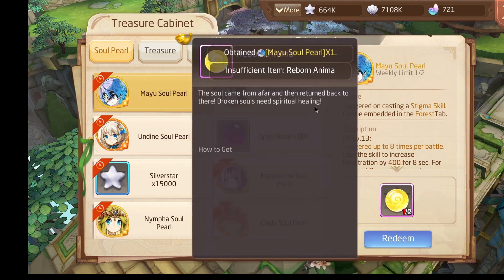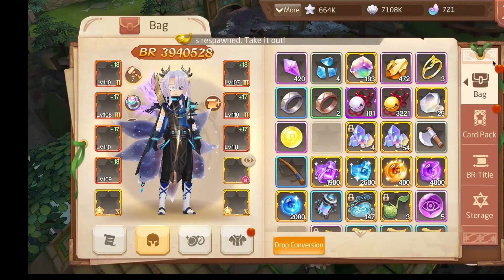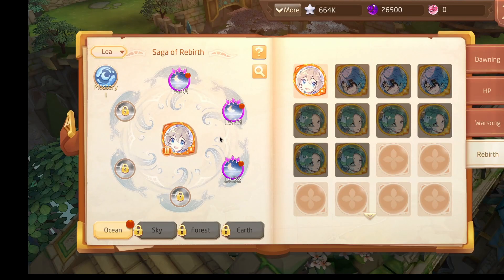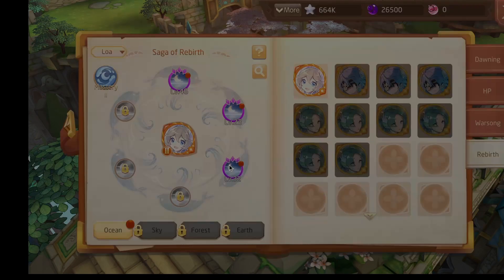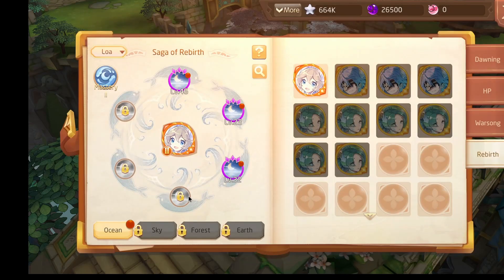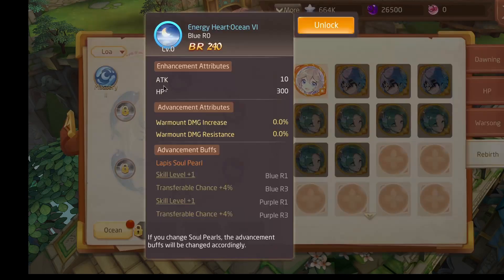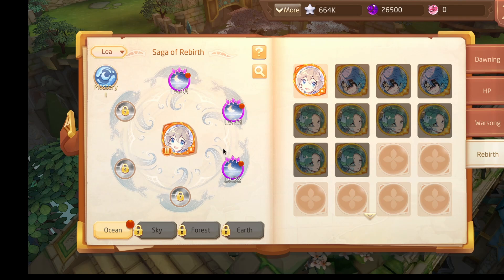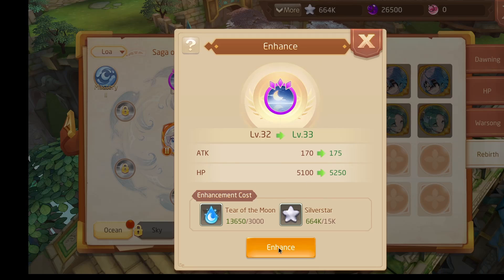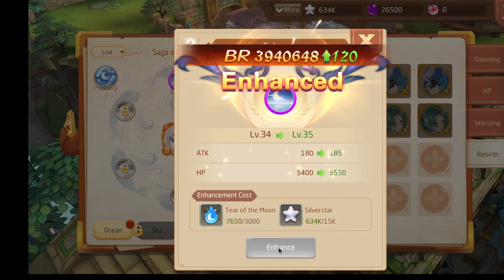I'm just buying at this point because I need to collect the red pearls, as you know. As you can see there is attack, attack, attack, attack — so that's 4 slots. I think you can max them to around level 60 or something. I was asking in the Discord but no one was answering, so I don't know.